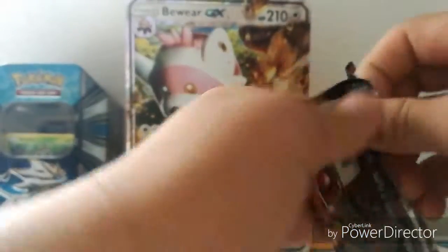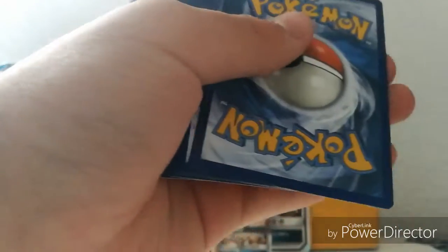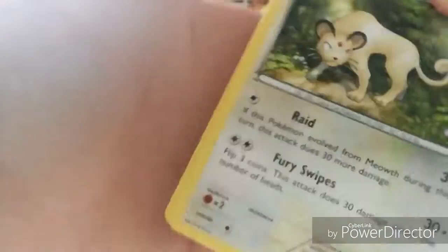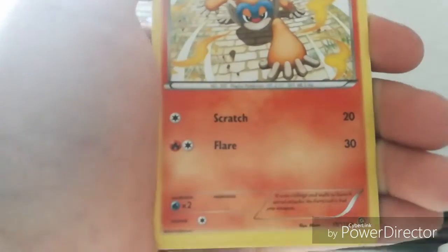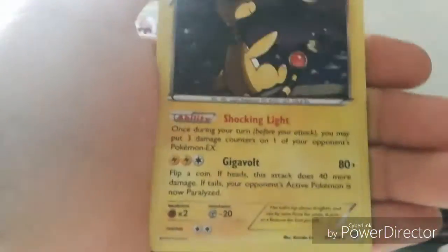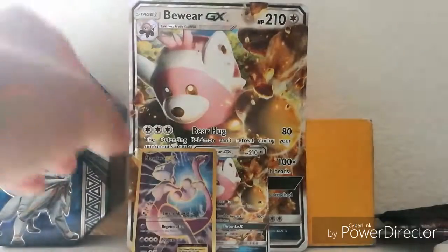Last pack is Steam Siege. Here's a white card, so that has to be good. We start with Fennekin, Greedy Dice, Monferno, Litleo, Marill, Purugly, Nidorino, Litwick — reverse holo — Palmon, and an Ampharos regular rare. Yeah, this wasn't that good overall.